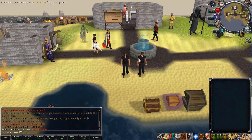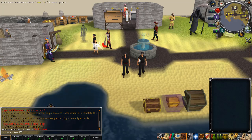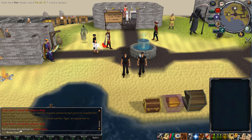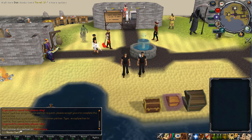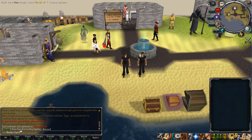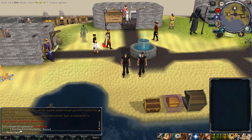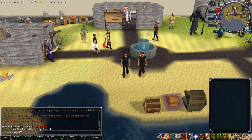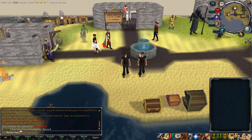What this basically means is that we have the same restrictions as regular Ironman, but with the difference that we can trade with one account — our partner. One person can go ahead and start gathering resources while the other trains their stats. Once that's done, you switch it up. By the time you both have maxed accounts, you also have a lot of resources for PVM, so you can progress a lot faster by dividing your work.